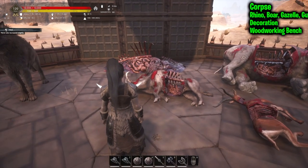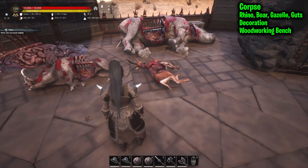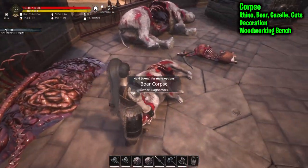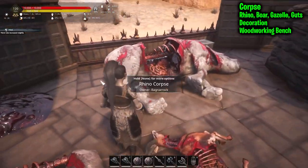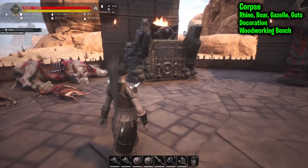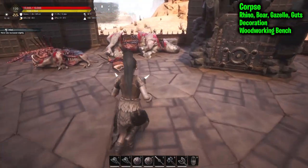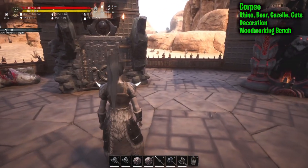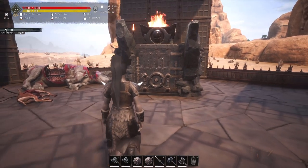Next we have the corpses. These are actually pretty gruesome and pretty sick, so avert your eyes — but you've got the guts, the boar, the gazelle, and the rhino. Really, really cool if you're trying to make like an actual hunting camp or decorate the land. Definitely gory but nice models.